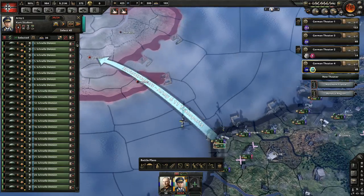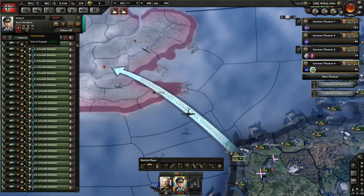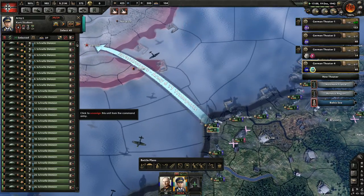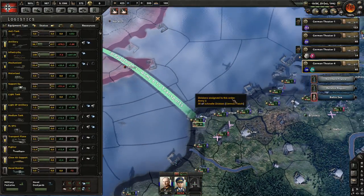You'll land instantly and they'll be out of supply straight away, so you have a short window to achieve your objectives before you burn out of supply. Using a commando general will give you that extra edge. I'm just waiting for these guys to reinforce with their extra towed artillery - there's not enough artillery yet.